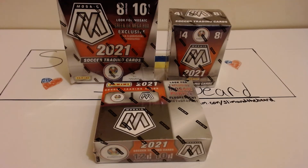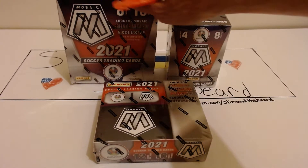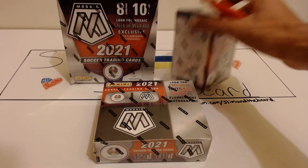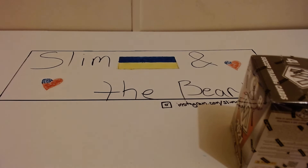Alright, so today it is Slim and the Beard. We are really about to do a series of genesis hunting, where we pick up Mosaic products. There will be new sets coming out — I've seen the La Liga and everything like that — but just for a traditional setup, we're going to do the 2021 Euro set. We have retail with pink and purple mosaics, the gold mosaic mega in the back, and the blaster with orange. So of course we're going to start with the orange and go from there.